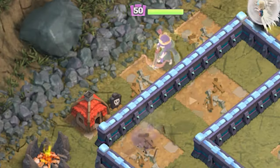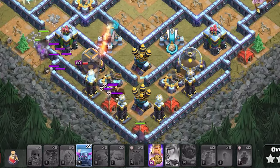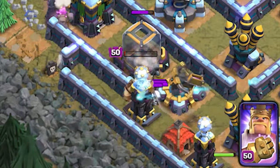Once the goblin hut is destroyed, deploy a golem and the king to tank damage from the defenses. As soon as the king and golem are inside the base, drop 1 PEKKA from each entrance and an additional PEKKA from the center opening. When the king is low HP, make sure to use his ability.